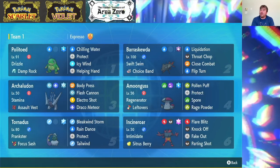Let's talk about the team. We have Politoed with a Damp Rock as its held item to ensure that we have eight turns of rain as opposed to the usual five. We have Chilling Water and Icy Wind to debuff our opponents — Chilling Water to lower our opponent's physical attackers' attack one stage, and Icy Wind to hit both targets and potentially lower their speed one stage, so long as we're not holding a Clear Amulet or so long as we don't miss, because Icy Wind doesn't have perfect accuracy.